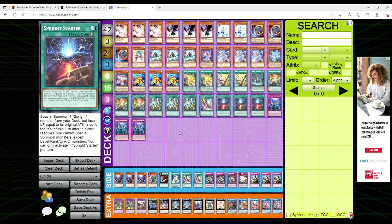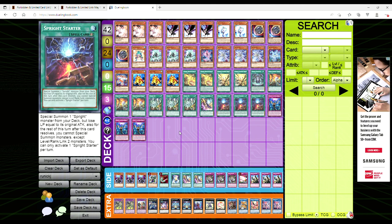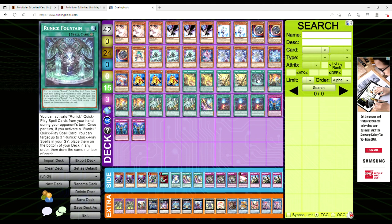As I said at the beginning of this video, I think this is the best way to play Runic possible. This got top 16 at a YCS, and that in itself should speak to how well Spright Runic can be played. You can use things like Demise, the Lain of Metaverse, and swap out Runic Fountain for Mystic Mine and things like that.